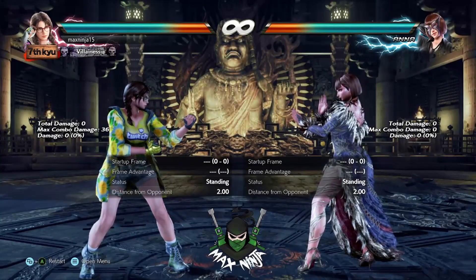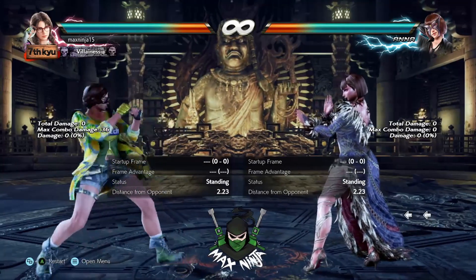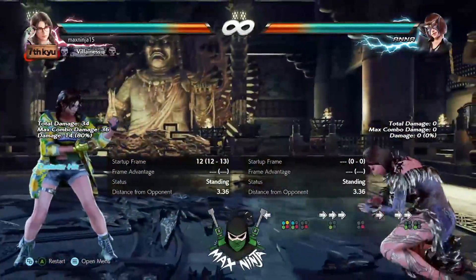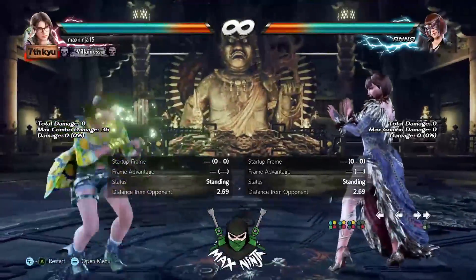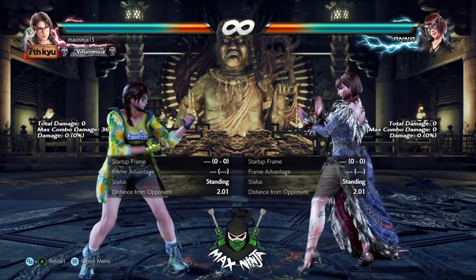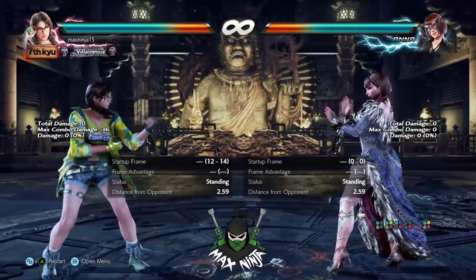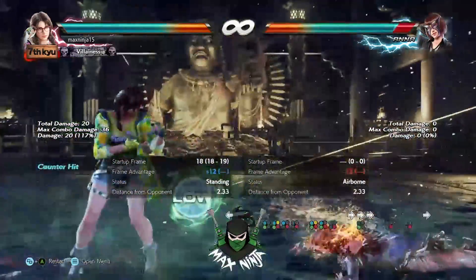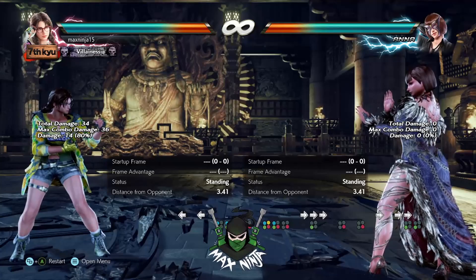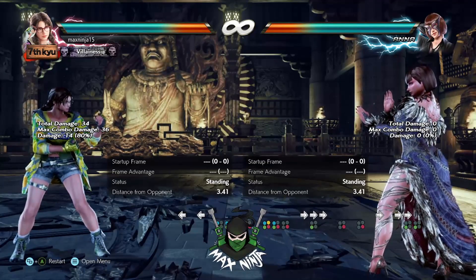As I look through these patch notes, I'm like, wait a minute — this is actually pretty big for Julia. Because she still got her stuff, but this not doing counter hit launch anymore is also pretty big. Like I said, you still at least get a 4-4-3. Hopefully it is, and not just the computer being weird. But yeah, that's actually pretty huge that it doesn't counter hit launch anymore.